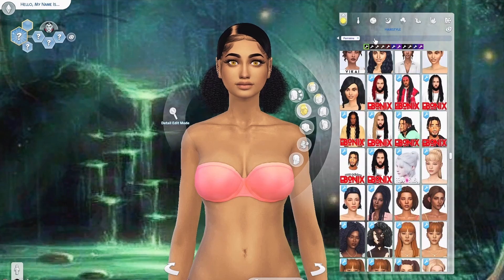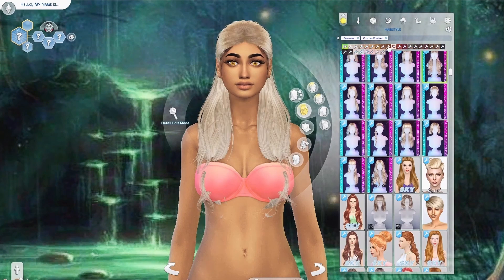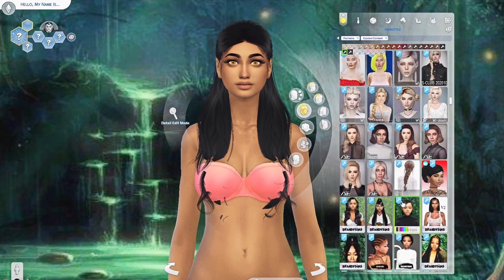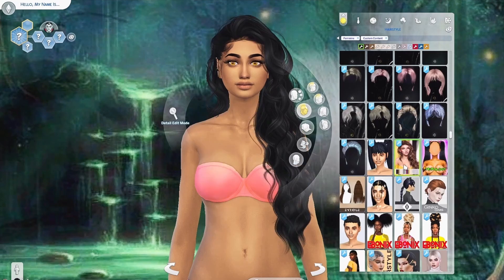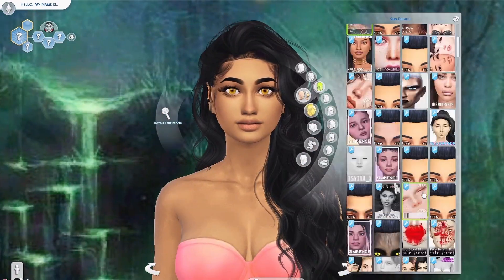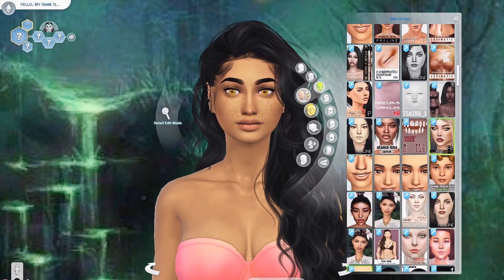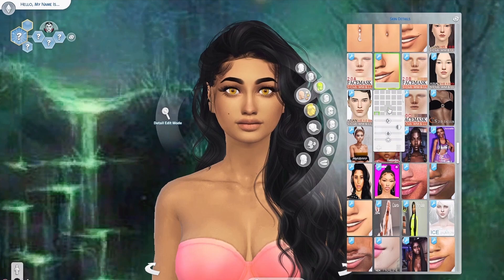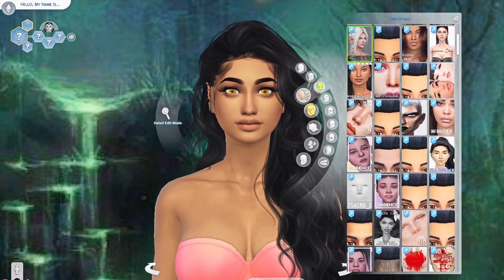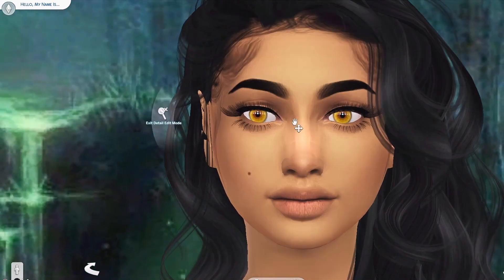We're going to be making a werewolf today. As I was trying to figure out what I wanted her to look like and find some CC for her, I saw that there were a couple of werewolf mods that have been floating around lately. I saw that Splendin' Plum Bobs was coming out with their werewolf mod. I think it's an early release right now, so if you would like to go to their page, I'll link that for you so you can see what it's looking like right now.